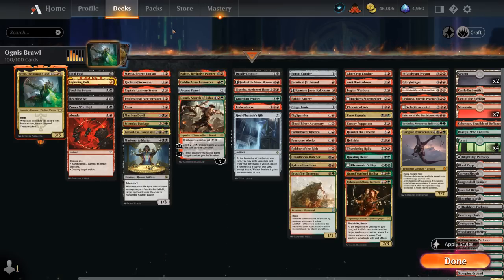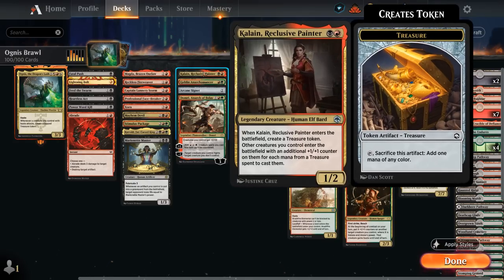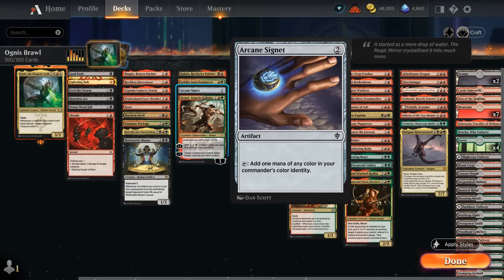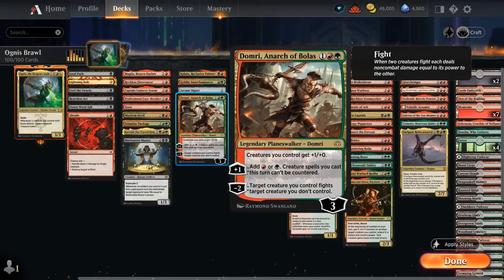The next category is Mana Acceleration. Kalain also counts as a treasure payoff card since creatures enter with +1 counters if we spend mana from treasures to cast them. Anarchomancer discounts red and green spells, which is great as our deck is mostly red and green just splashing a few black cards. Arcane Signet of course, and Domri Anarch of Bolas gives our team one additional power, can generate mana, makes our creatures uncounterable, and can fight opposing creatures.